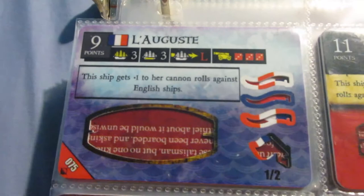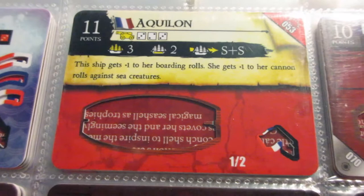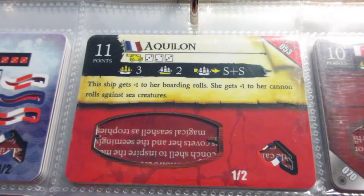The Aquilon - I haven't really used this one much, but I've been meaning to. I always forget about this ship. She has nice guns, decent speed, and a solid ability. The cargo makes her pretty much a gunship no matter what - she doesn't really have enough cargo space to be used for gold at all. But not a bad little gunship, or medium-sized gunship.